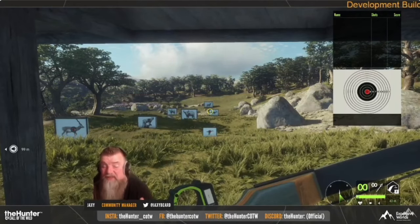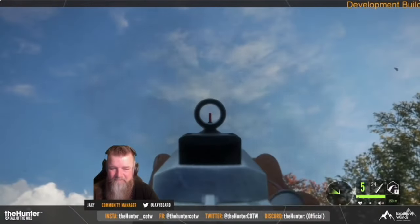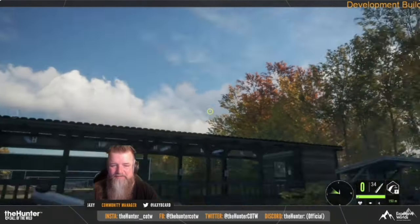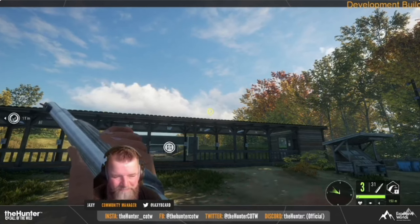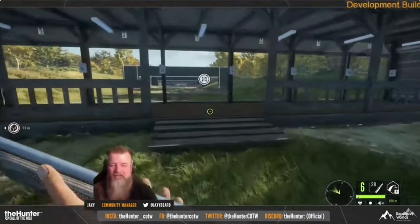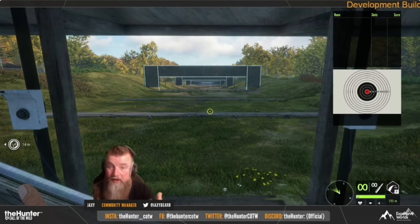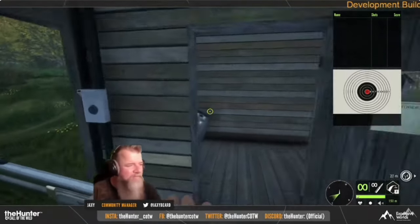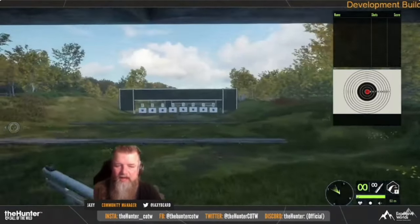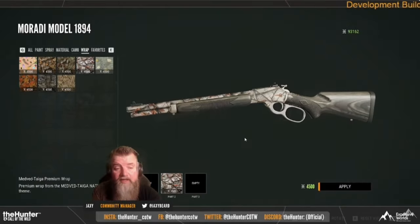The new rifle is the Mirati Model 1894. The class range for this new lever action rifle is class 3 all the way up to 8, which is really cool. That's going to make it very handy on maps like Te Awaroa where there are a lot of class 3 species, eliminating the need to carry a .243 or lower-classed rifle. It is a .44, it has six shots, reloads really quickly, and you can put any scope on it — the Hyperion or the Argus — or just use the iron sights. The Mirati zeros in at 50, 100, and 150 meters, so it doesn't have crazy distance, but with practice you can take longer range shots.